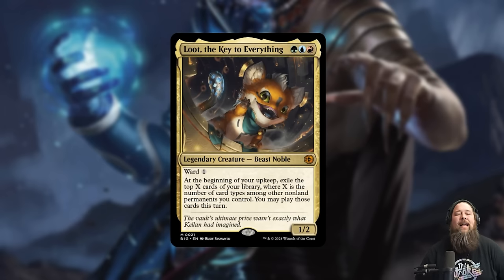Loot, the Key to Everything — I'm very intrigued to see where this is going. I'm thinking this might be like a new Kellan, where we see Loot going around the multiverse with Jace and Vraska and there's more to this storyline. Is Loot just a super cute throwaway character for this one set, or is this the new mascot of Magic? Are we actually going to see Loot plushies from Hasbro? The card itself seems fine — even pretty good. It's cheap, has a little protection, draws a bunch of cards, but feels like generic good stuff to me.